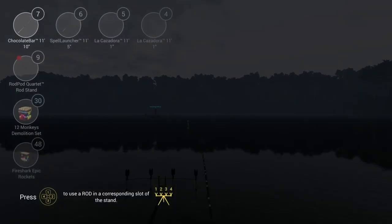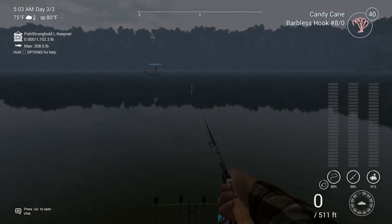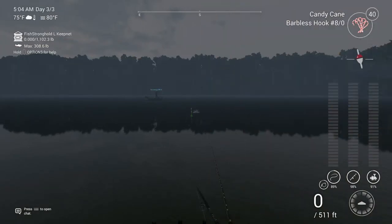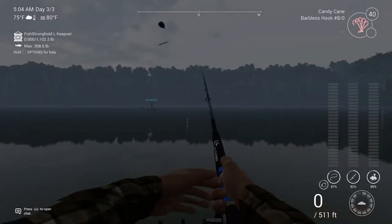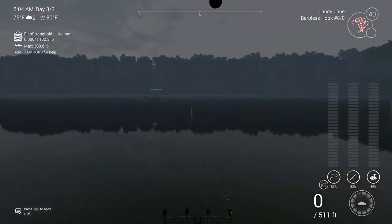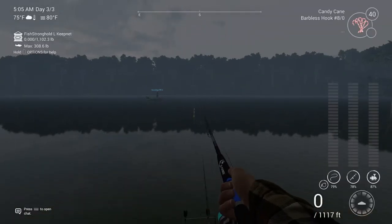One thing I've learned is on the other poles you don't actually need the waggler or a small setup — you can use big poles. As you can see here, I even have these Lacruzadors, the really big poles, and it just drags them in. You can catch them really fast this way.